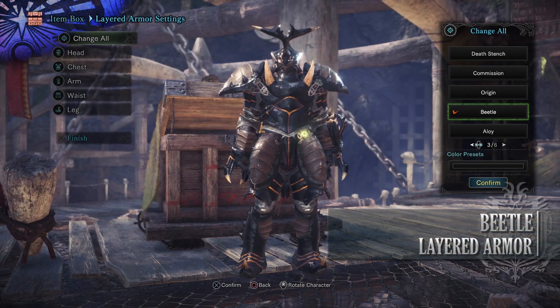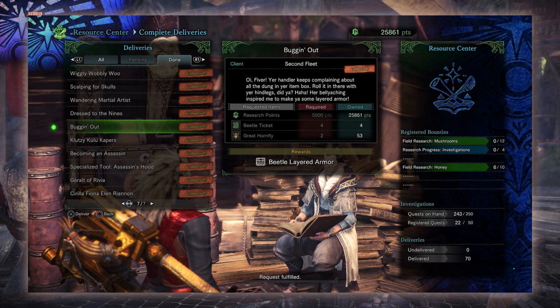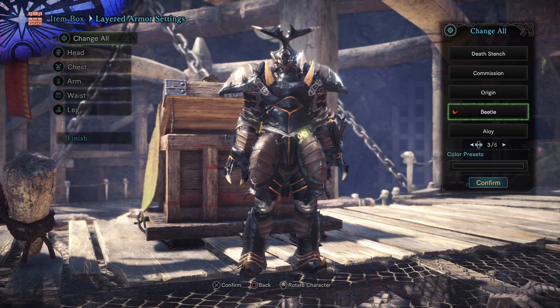Next is the Betelgeuse Layered Armor, giving you an insectoid Layered Armor. For this you need to complete the delivery known as Buggin Out. This requires Research Points and Betelgeuse Tickets found from the event quest known as The Name's Lavasioth, and Great Horn Flies, which are found from your garden.